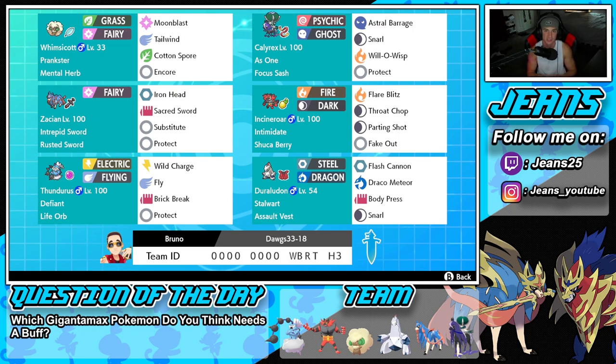Last but not least, the boy, the one and only Duraludon. We got the Stalwart ability alongside the Assault Vest, making this Pokemon really bulky against special attackers. We have Flash Cannon and Draco Meteor for two STAB moves, Body Press and Steel Beam for our other two moves. If you guys want to try this team yourself, the code is at the bottom of the screen. Let's hop on that ranked double ladder!